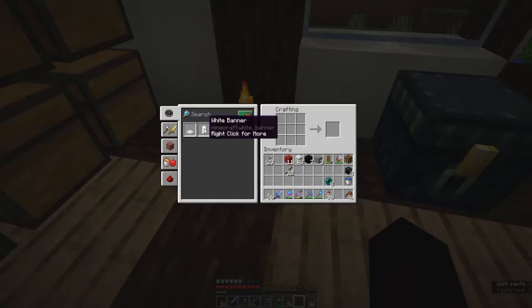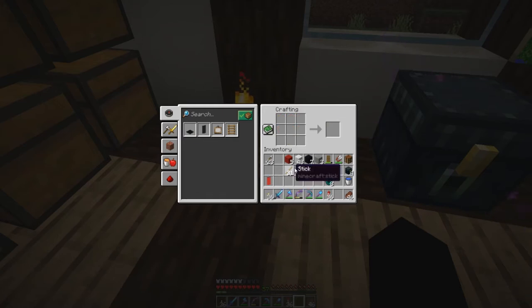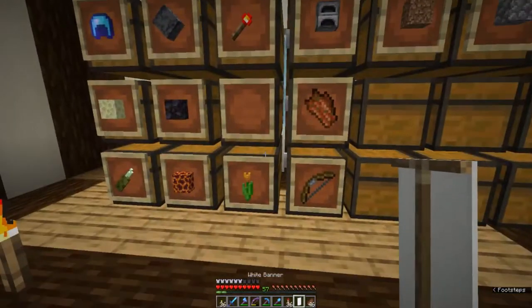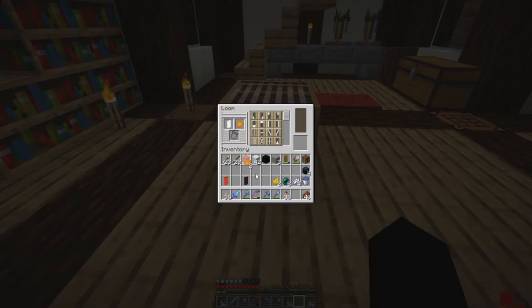What does the loom do? The loom allows you to make banners. We can start off by making a plain colour banner with one stick and six wool. Then I'll do the same with different colour wool and make a black banner. You go over to your loom, put your banner in, and we need some dye. Put a banner in, put a dye in, and then you get a range of patterns. These different patterns can be used - once you select one, it shows the output on your loom. You can do this up to six times to create different patterns.